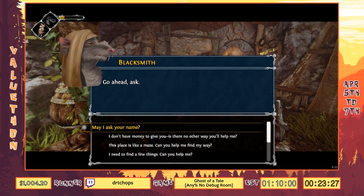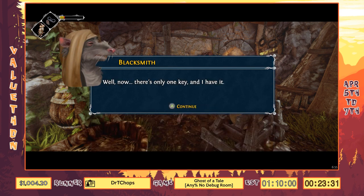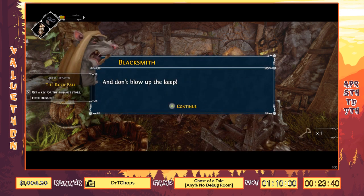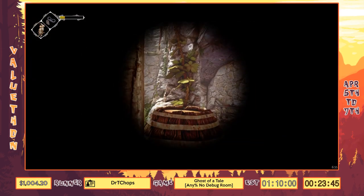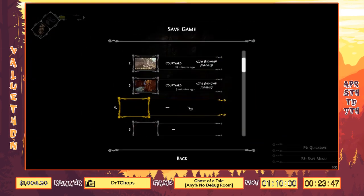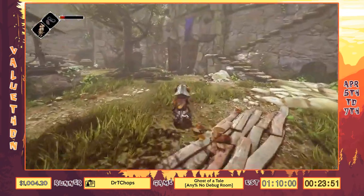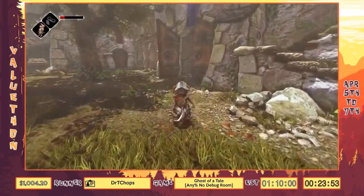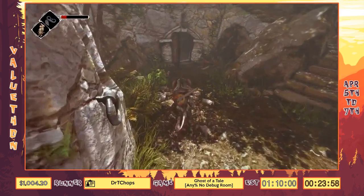This is the blacksmith — he's also an important character but we don't talk to him very much. He does have the key to the explosive store, which we need, so we're going to take that. We'll also make a save here for later — we will be warping here later. Now that we have the key to the explosive store we can actually advance the quest without it soft-locking, because even if you have the quest to blow it up, it doesn't work until you actually get the key.